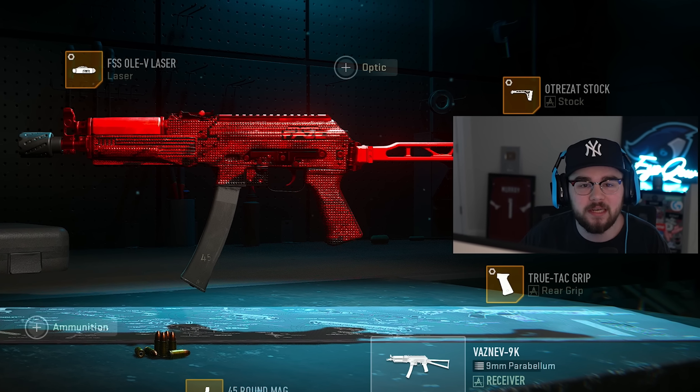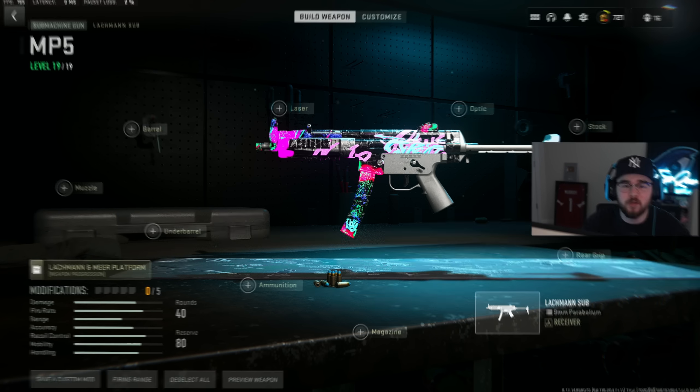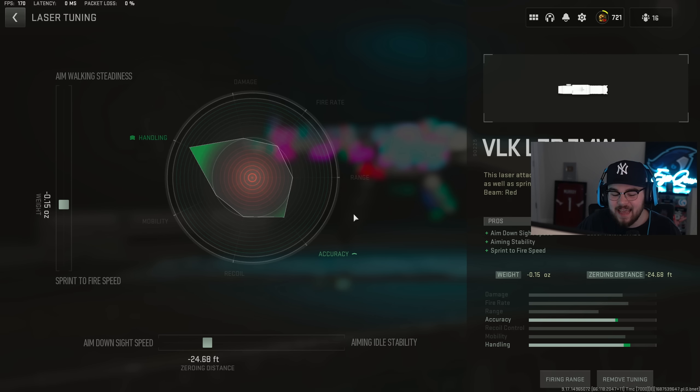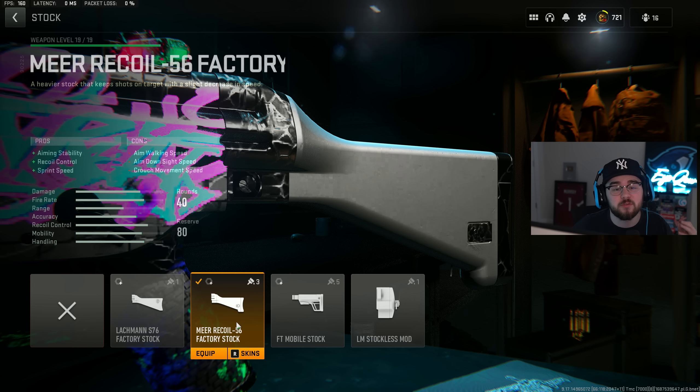SMG number three is the Lockman Sub, aka the MP5. I changed up the build for Season 4 and it's absolutely disgusting — still one of the best guns in the game. I'm running the VLK LZR 7MW laser for ADS speed, aiming stability, and sprint-to-fire speed. Tuning: negative 0.15 for sprint-to-fire speed and negative 24.68 feet for ADS speed.